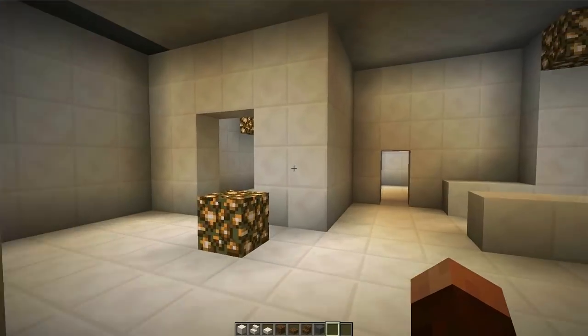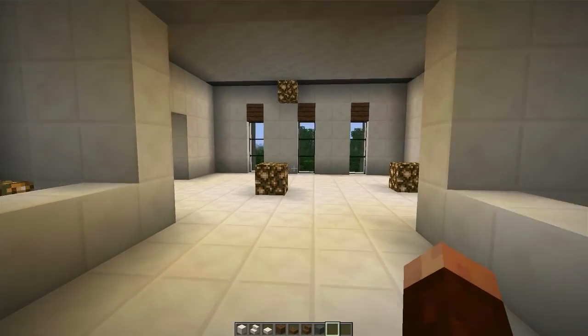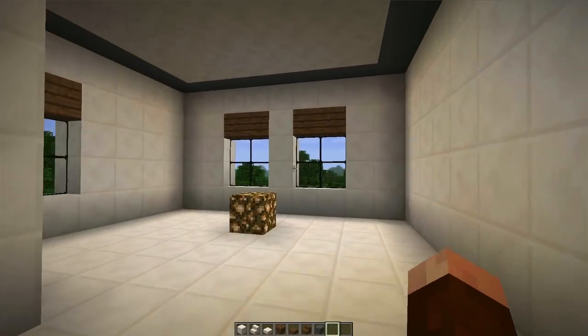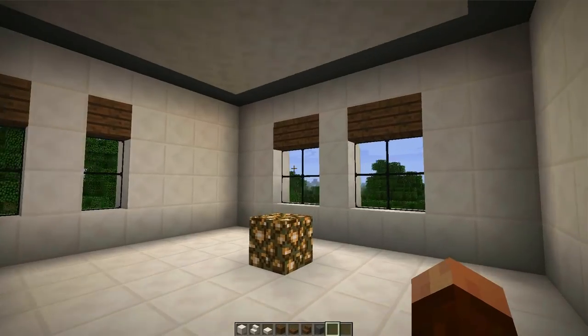Let's head upstairs. I know some of you in the last episode were still concerned about all the quartz. Like I said before, it's just a temporary block — something we can carve and paint and add all the little necessary details around the house. We just start with this blank canvas of quartz and build from there.